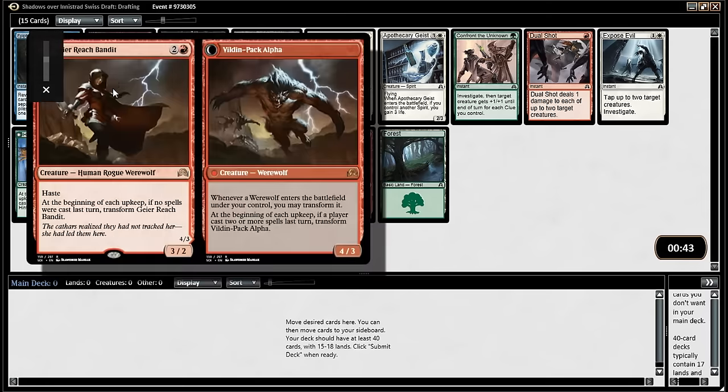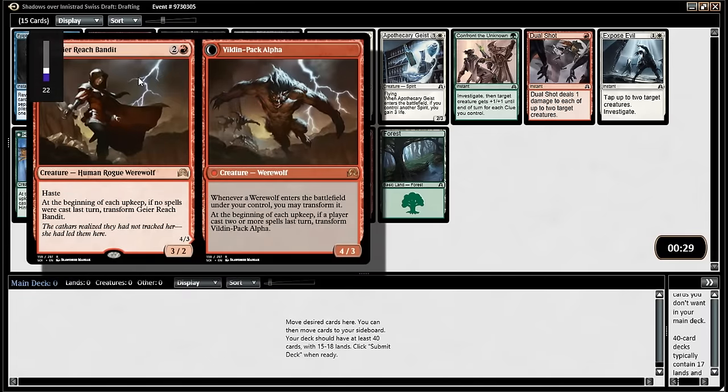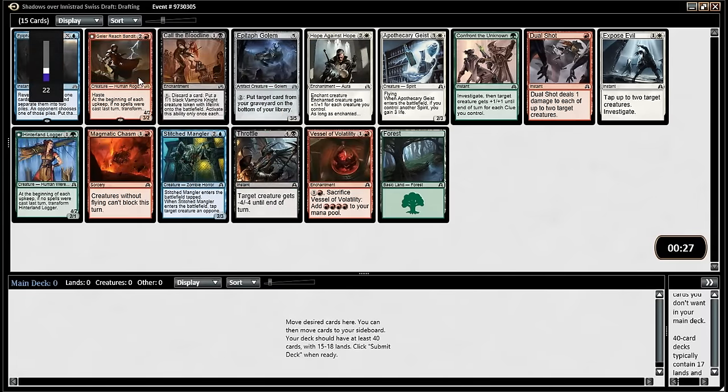What about Garruk Reach Bandit? I do like it — 3-mana 3/2 haste. Yeah, it's a good starting point; 3/2 haste is a good card. Or Cold Bloodline? Cold Bloodline is great in a very specific deck — the Werewolf deck — but I'm not a huge fan. You need the payoffs. There's also Hinterland Logger which goes in that deck, but it's not better than Garruk Reach Bandit, and you don't have to build around it; it's just a solid card.